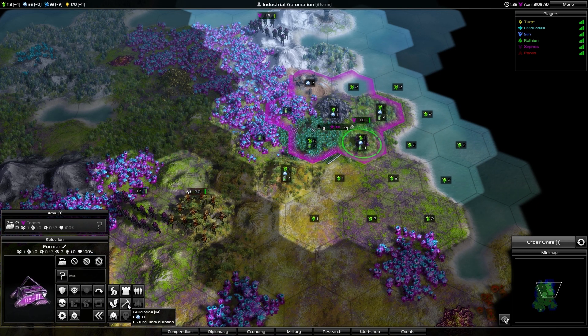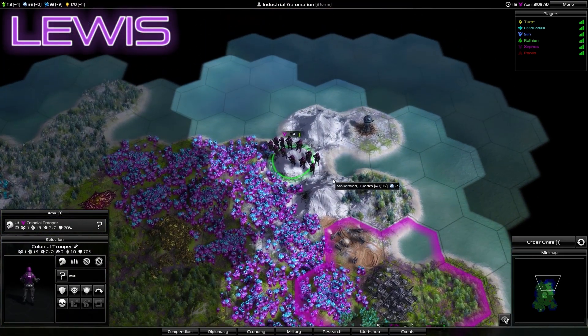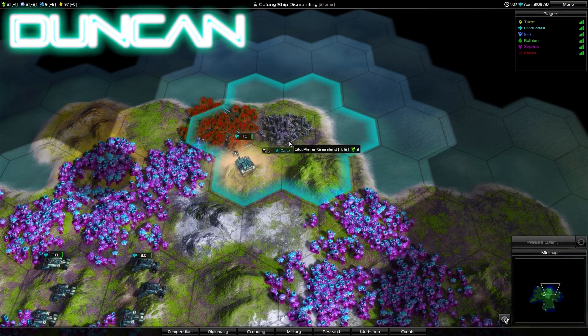One of your researches you can do is to dismantle the landing craft. Yeah, I've already done that actually. It's a nice chunk of bonuses and stuff. Yeah, I'm doing it now because I'm quite low on everything. It's like, alright, we're in here for the long haul. We ain't going back home. There's no way home.